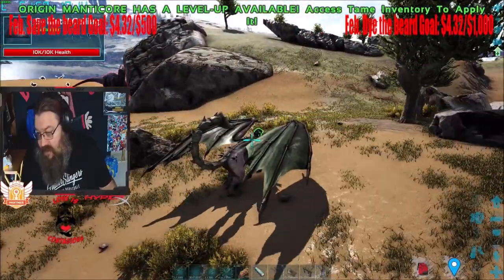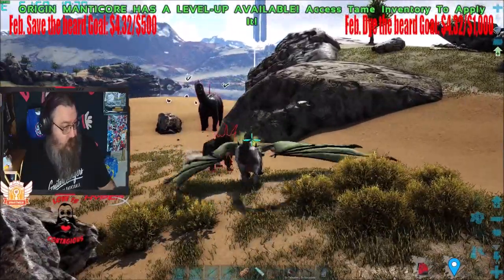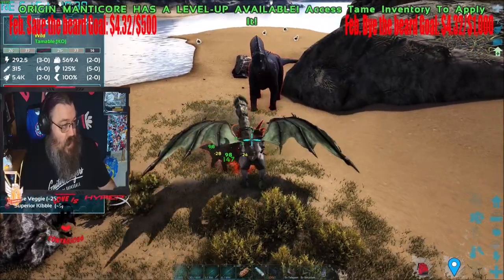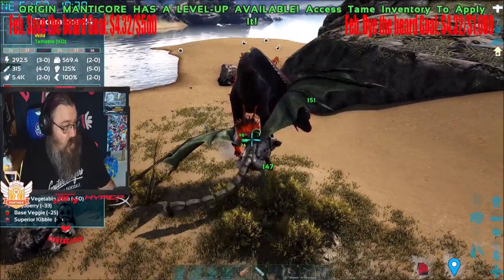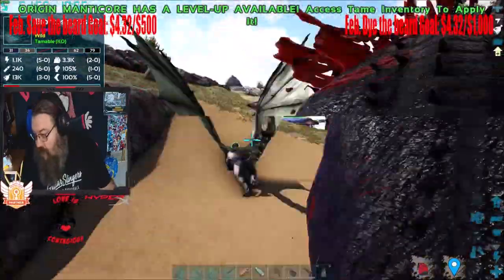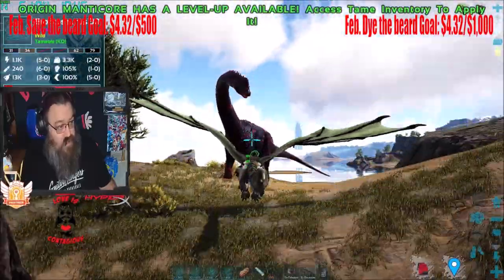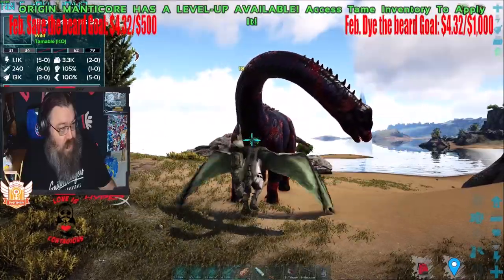The X key, when you're on land, will do a tail swipe — it swipes its tail behind itself for knockback and there is no cooldown for that. It will also envenomate creatures, similar to a Deinonychus bleed effect. But it cannot affect bosses.